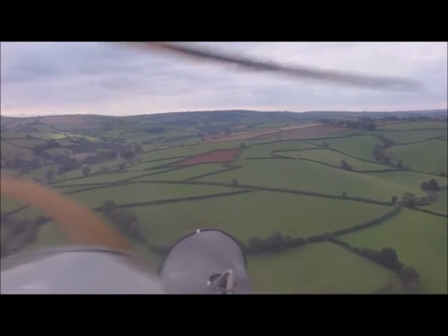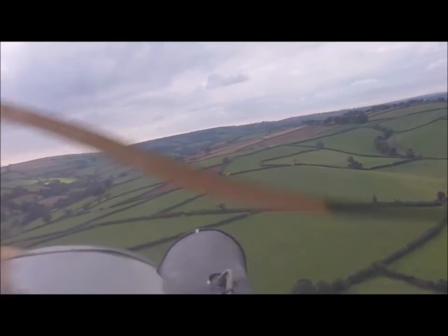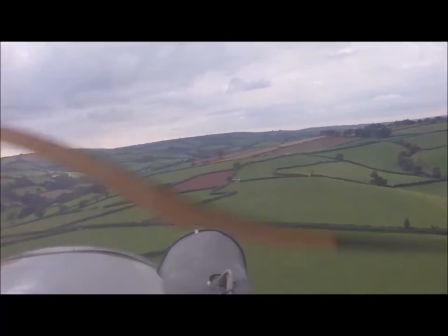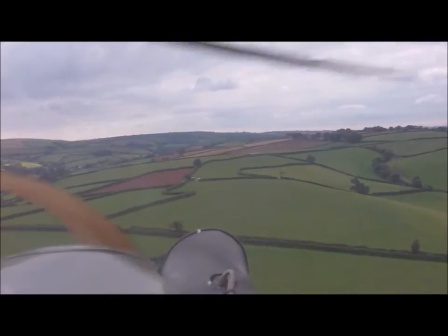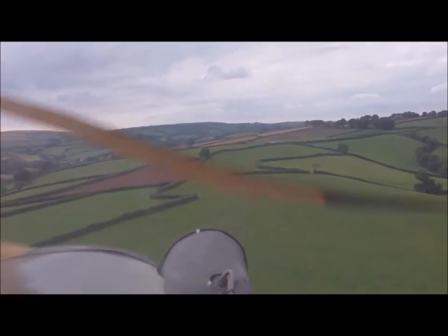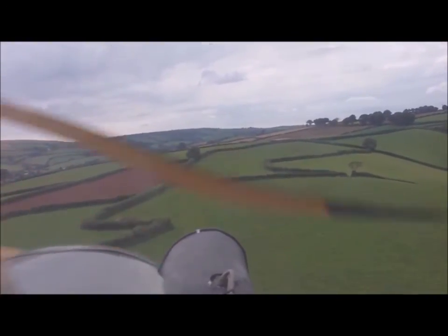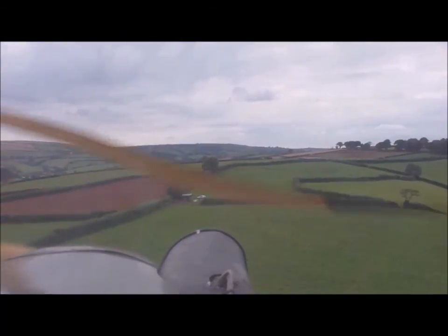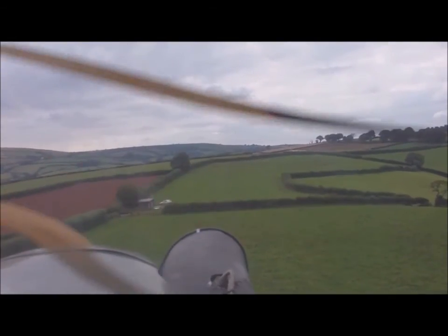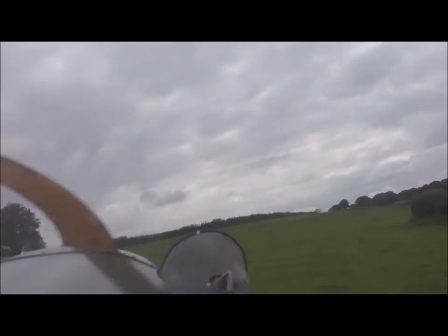I'm down to about 700 feet right now, putting on a little bit of power to make sure I've got a nice glide approach to the final. The idea being that if the engine should quit I can land safely anyway. You can just see the boundary to the right of the brown field and my hangar coming up with the van outside and the windsock over the top. Here comes the hedge — and that field is a lot steeper than you think; it also slopes left to right. Coming over the boundary hedge — there's my van on the left — chop the power, ease back on the stick, and we're down. That's it.